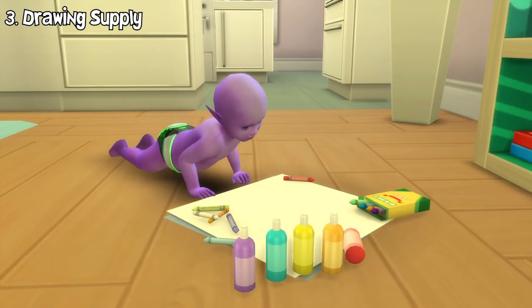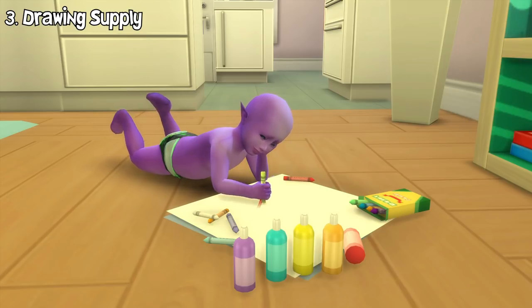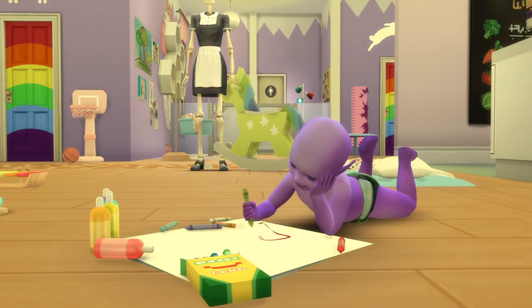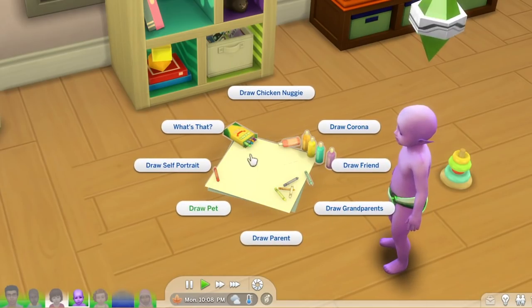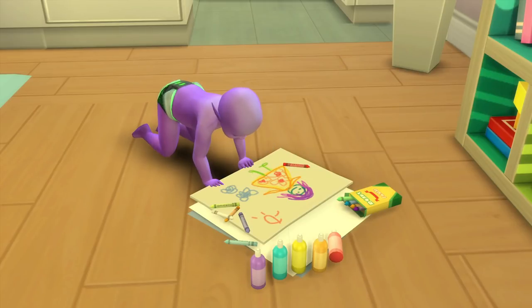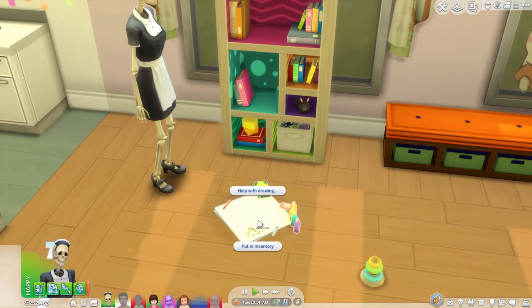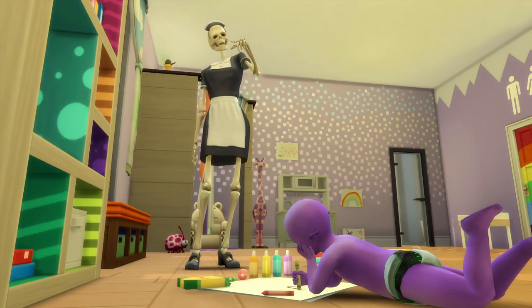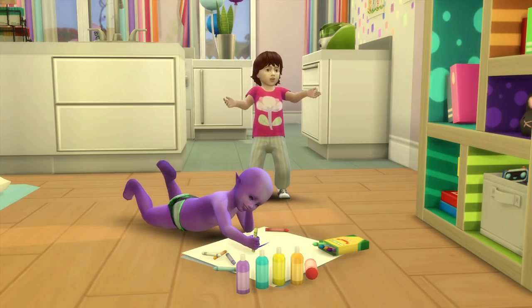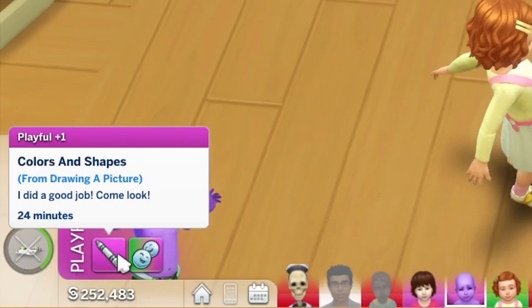After that is the drawing supply set. This lets your toddler create their own drawings, which will increase their imagination skill. They will lay on the floor and draw on a piece of paper with crayons — there are many types of drawings your toddler can draw. After they finish drawing, the finished drawing can be hung up on a wall and you can also name it. Other sims, even toddlers, can also help other toddlers draw, producing unique drawings different from the ones they draw by themselves. Once they finish, they will get a playful moodlet.